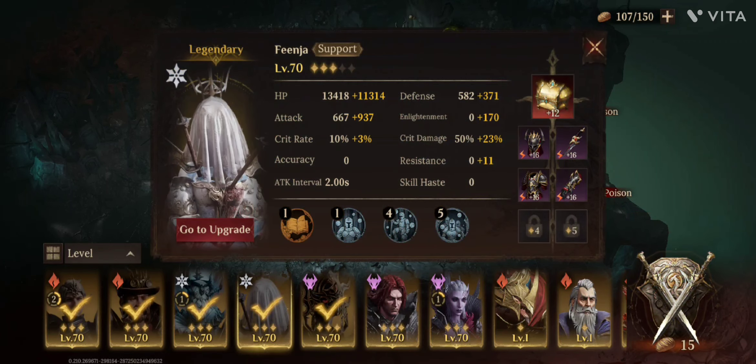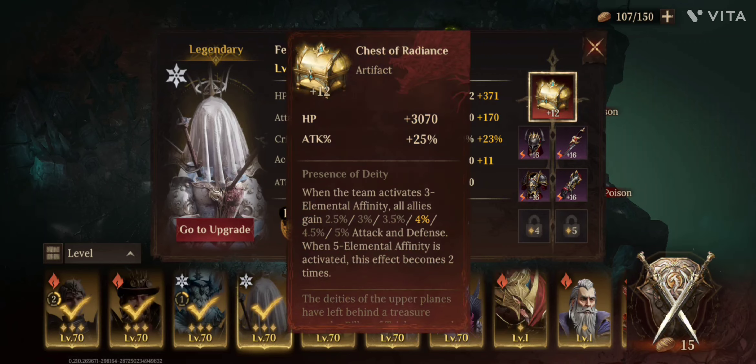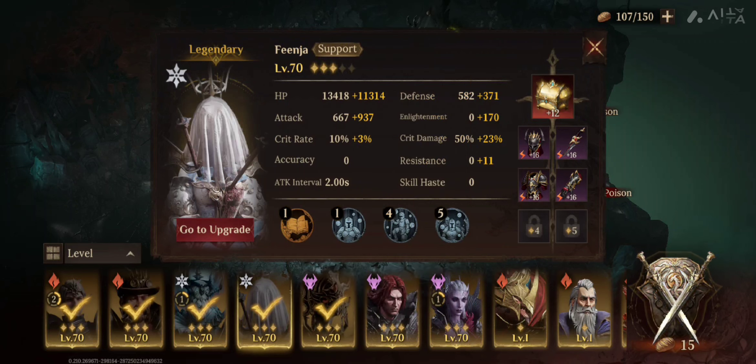Second, I'm using Finja for some healing and supporting. She's carrying the chest of radiance for more attack and more defense. Level 12 for the artifacts is the max we can do today, and her healing is imminent so she's got enlightenment through gear and stats.